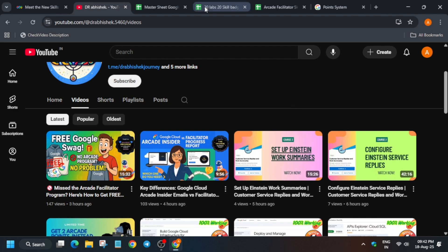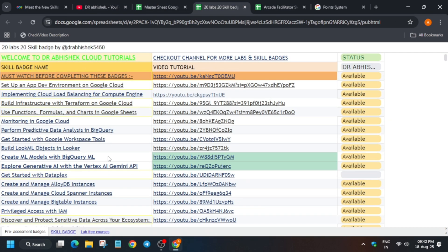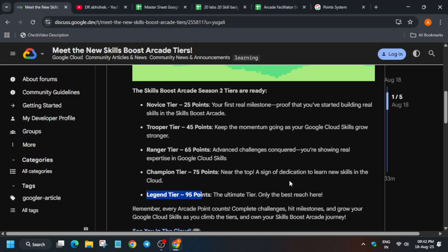If you have participated in the Facilitator Program, start doing skill badges, start doing all the labs, and now it's time to reach the top tier. I hope this clears your doubts. Thank you guys. I'll have a detailed video on how to achieve 95 points if you participated in the Arcade Facilitator Program, and also whether it is possible without the Facilitator Program. Thank you guys, have a great day.